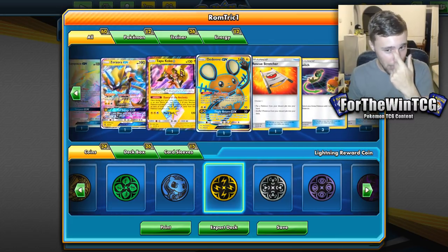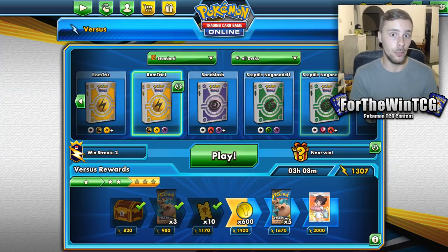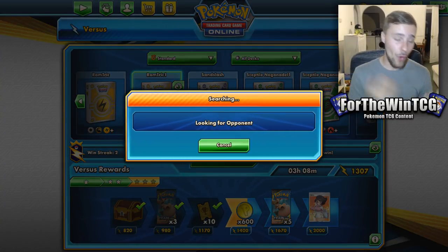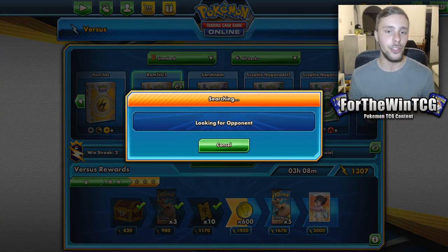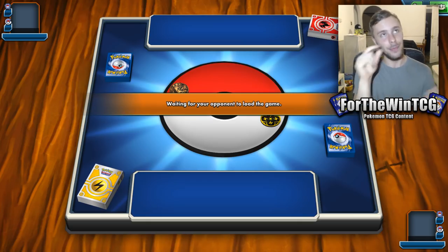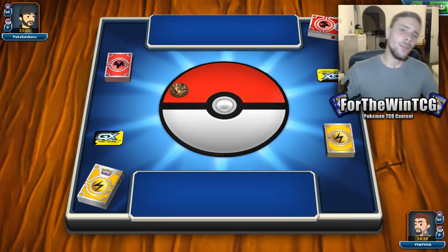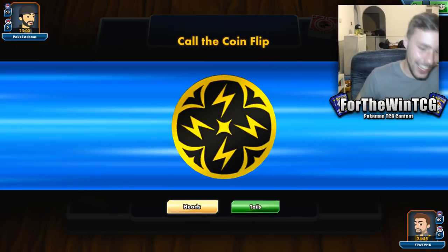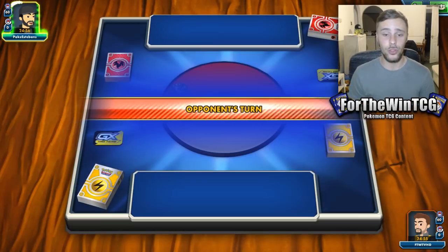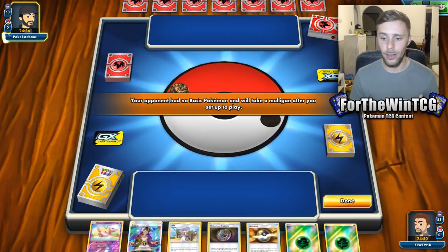We even have the Dene GX, which I got so lucky pulling in my first Unbroken Bonds pack. This deck is rapid and that's kind of why I want to show it to you today. I've been working on it a little bit and it's been working out pretty well — I came this close to just destroying a Reshiram and Zekrom deck with it, so it can definitely stand up to the top tier in the current format.